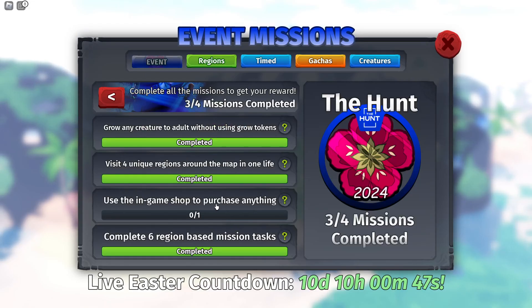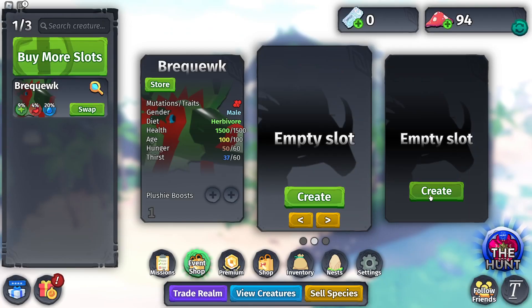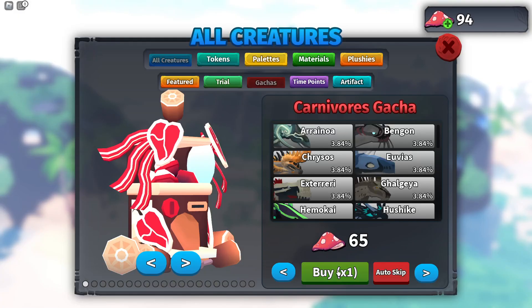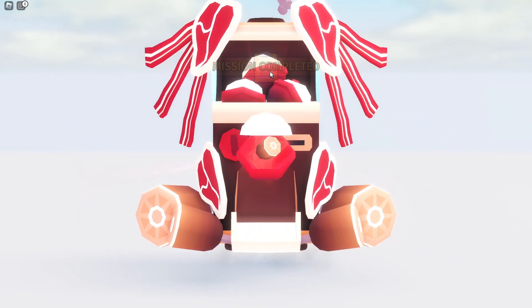And then this last one: use the in-game shop to purchase anything. So we go to the shop and we'll just buy that. And it says mission completed.